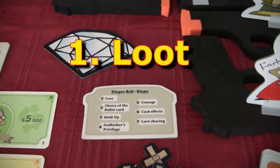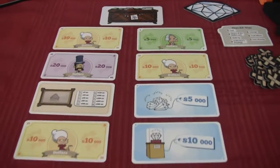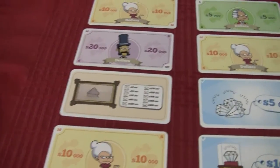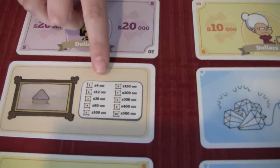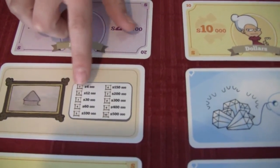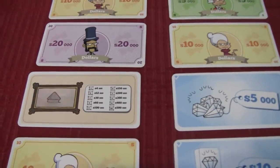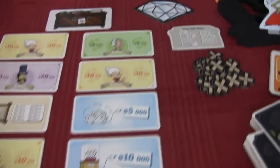You start off by setting out the loot for what you're fighting for. This round we've got money out there, we've got diamonds, and we've got artwork. If you have one piece of artwork, it's four thousand. If you have two, it's twelve. Three, thirty, et cetera. So if you're collecting art, you want to have sets of art at the end of the game. It's best to have more art.